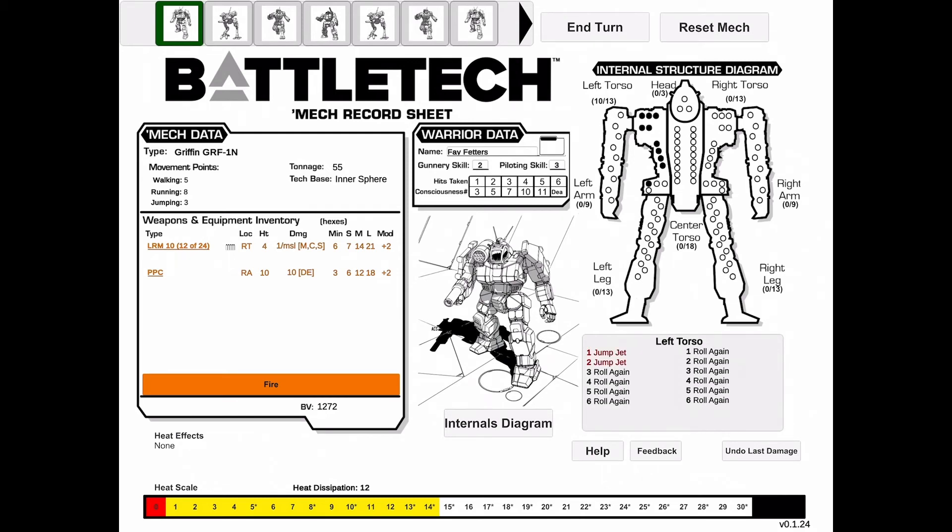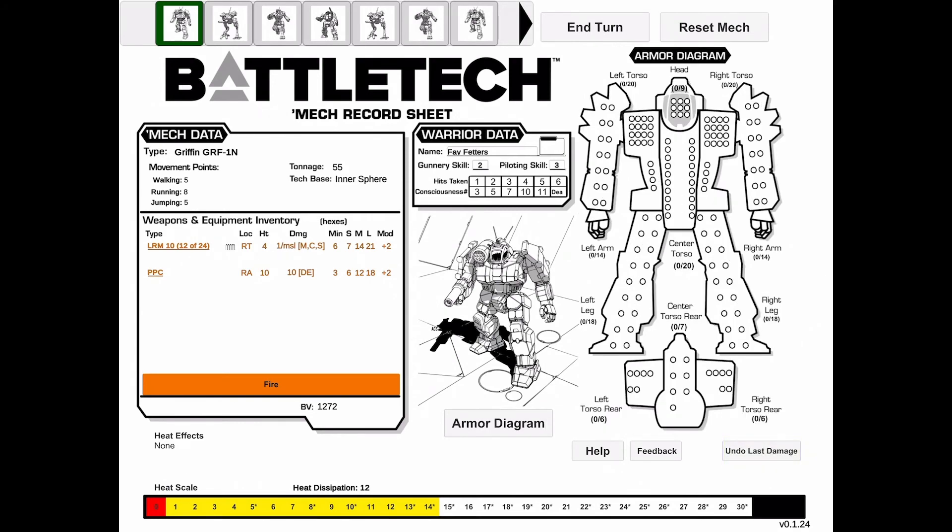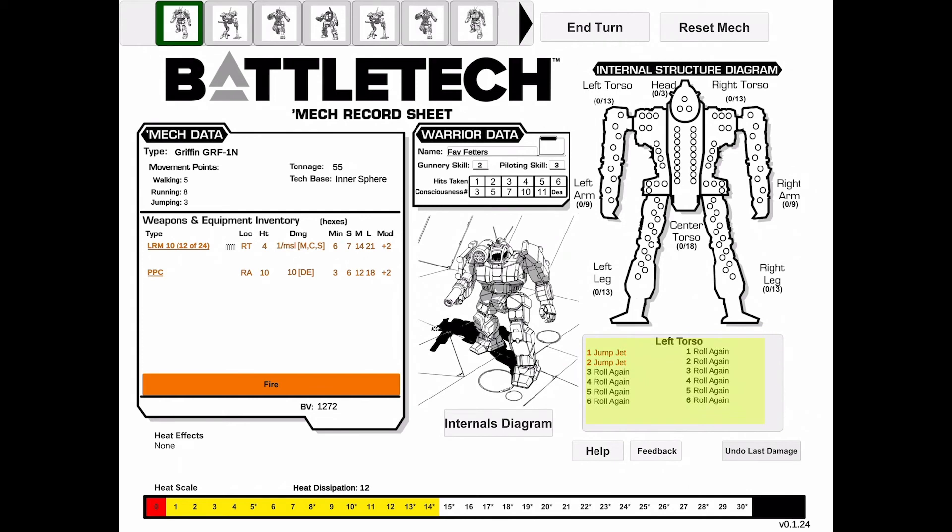If you made a mistake with the damage you need to apply, you can hit the 'Undo Last Damage' button, resetting your last damage applied to the mech. You can also click on slots below your internals diagram to destroy slots in case your opponent gets a lucky critical shot on you. To undo it, just click it again.